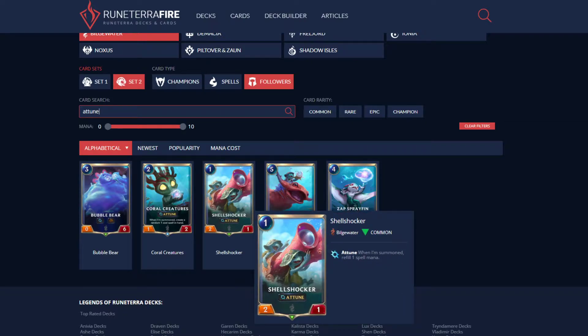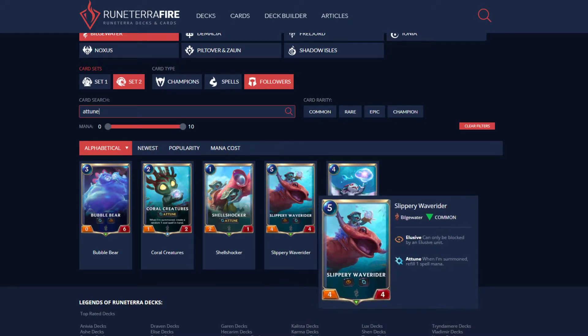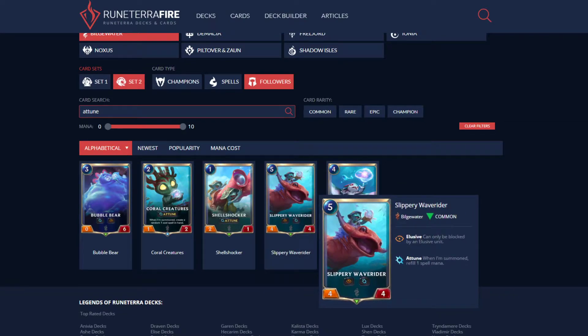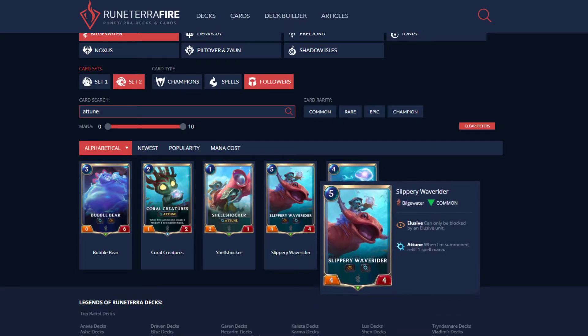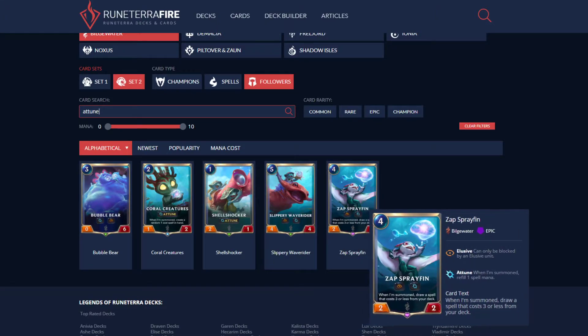Shell Shocker is a 1/2/1 with Attune — great card for Fizz. Flippery Wave Rider is a 5/4/4 with Elusive and Attune. I think this is great for Fizz. If you were using this in a different deck other than Fizz, this would not be good, but since you're using it with Fizz, it's great. Then there's Zap Sprayfin — he's a 4/2/2 with Elusive and Attune. When summoned, draw a spell that costs 3 or less from your deck. That's amazing — you get more spells.